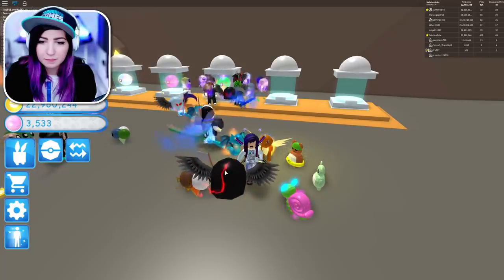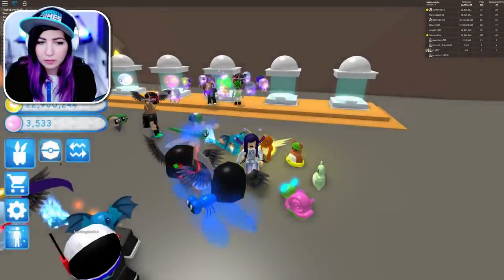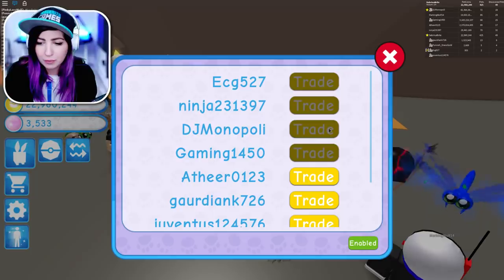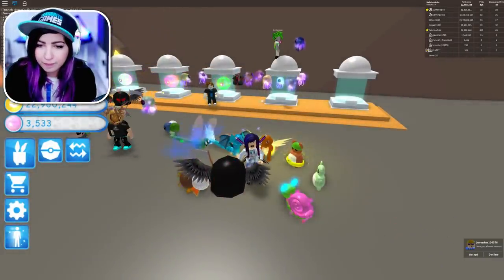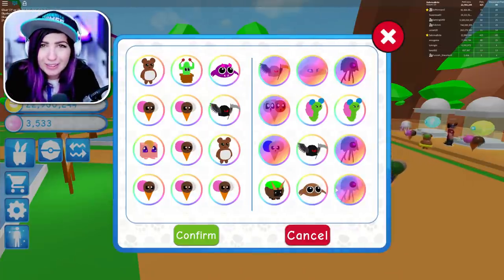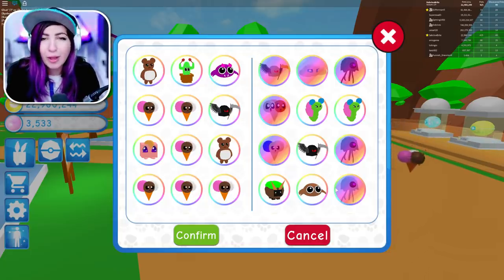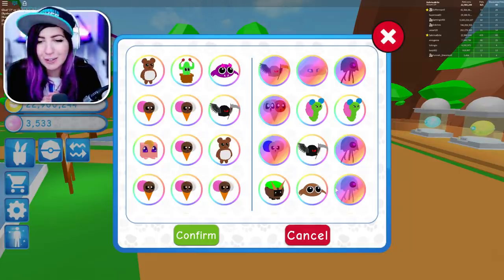I'm clicking trade, nothing's happening. It says enabled. It says you're not tradable. Turn it on and off. Should it say enabled or disabled? Enabled. Dude, what's going on? Send me one. I clicked it, nothing's happening. I'm spamming it right now. All right, so I'm trading with DJ — he's going to give me five Grimmers and I'm going to use those five and we're going to make a shiny version of it. And it's going to be literally OP.